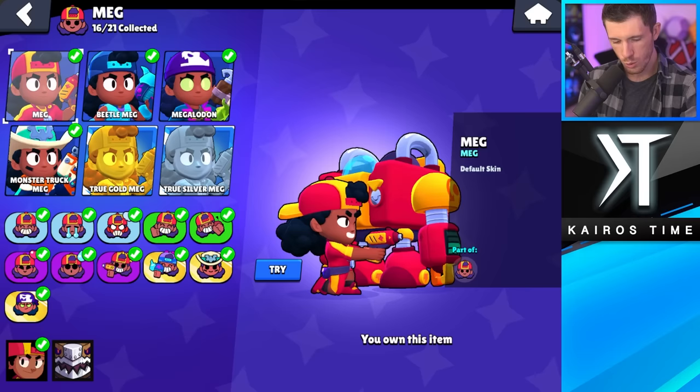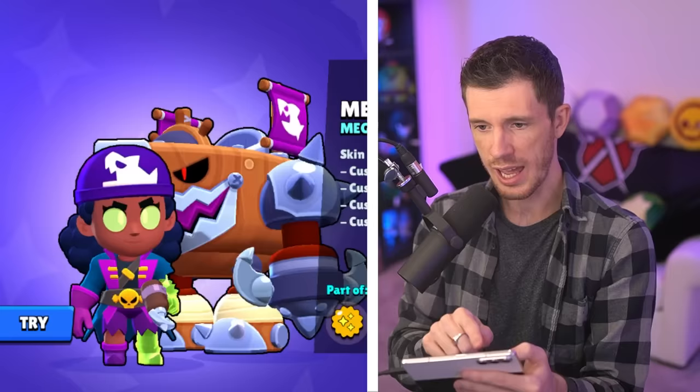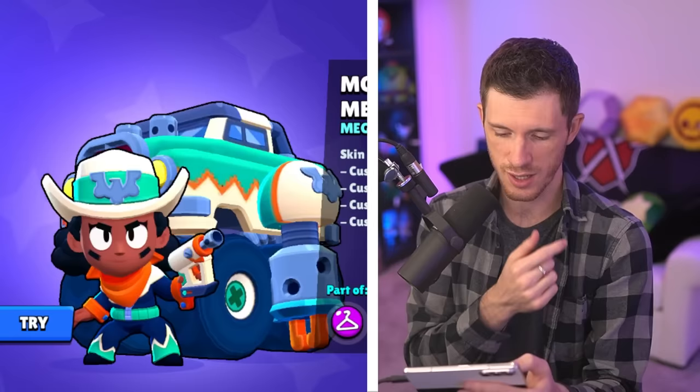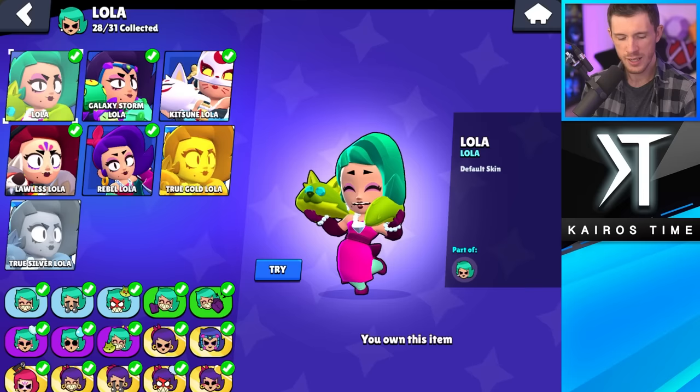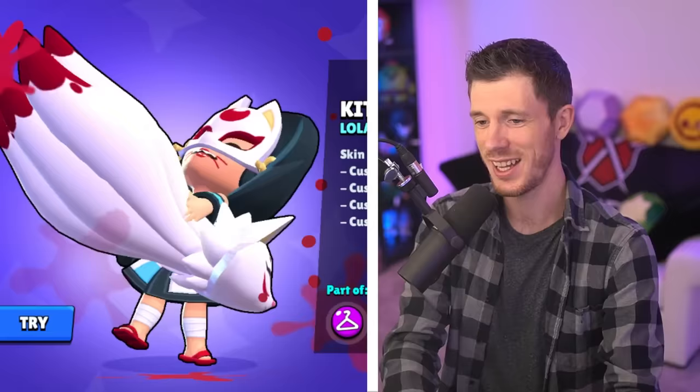Meg does not have a single bad skin — they are all really awesome. I'm going to have to pick Beetle Meg as my least favorite. And it is a tough call between Monster Truck and Megalodon, but I'm going to go with Megalodon as my favorite. Next, we got Lola. Lawless Lola is definitely my least favorite — I didn't even grind out the Power League to get it, so I just bought it a year later. And I think Kitsune Lola is my favorite. It's really cool.